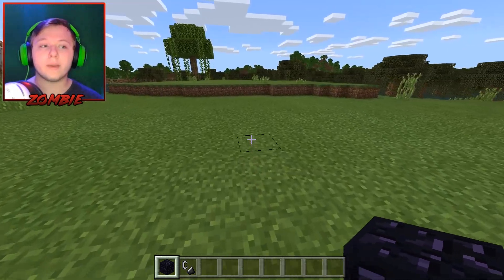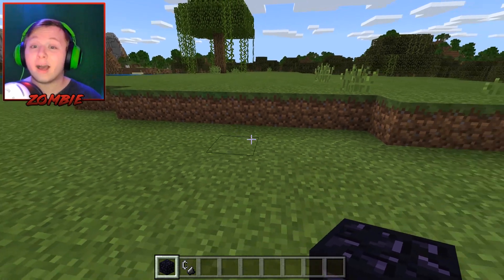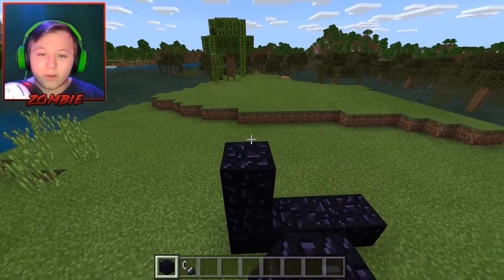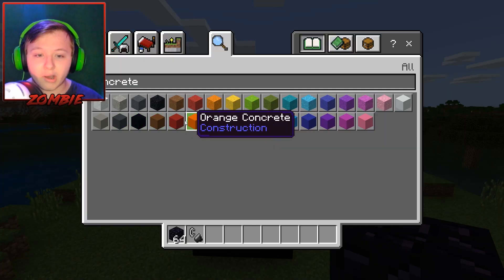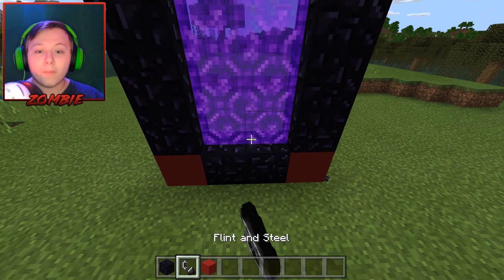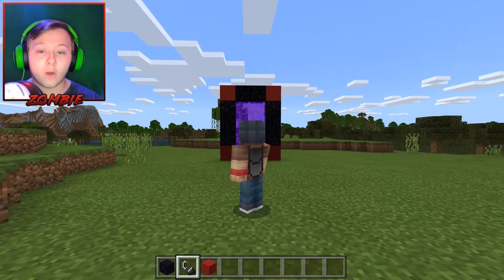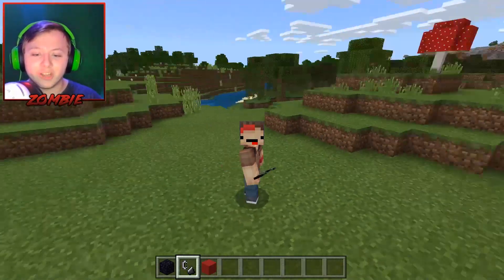We're going to do things a little bit different today. Instead of having three set portals already, we're going to build three portals and I have no idea what dimension we're going to go in. We're going to make a regular portal and change the tips to something different so it brings us somewhere not of this world. I'll just change them to random colors.